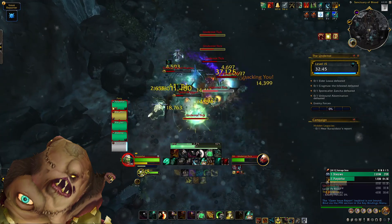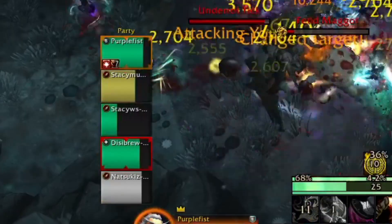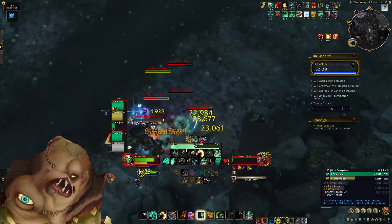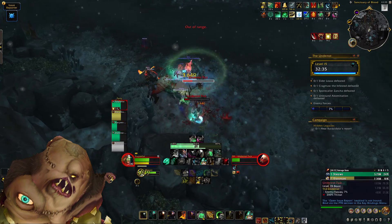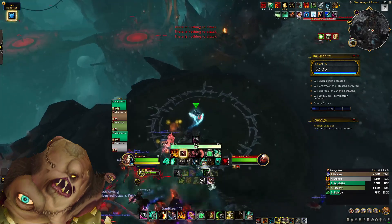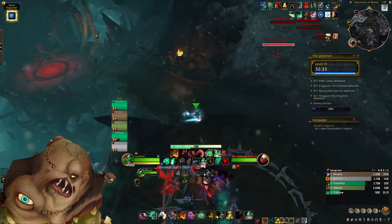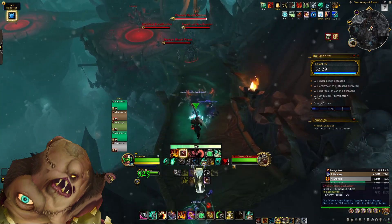In this first area there are also some small blood ticks. These deal exploding damage on death, similar to the small shards from Temple of the Jade Serpent. On Fortified weeks specifically these will do serious damage at high keys, so as a tank make sure you aren't pulling too many at once, and when they are dying use defensives — that includes you DPS players, don't just focus on doing damage.